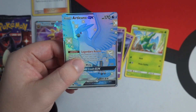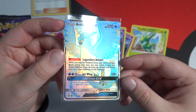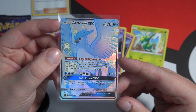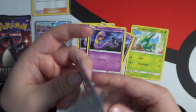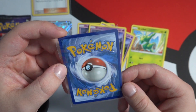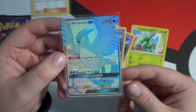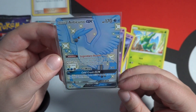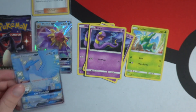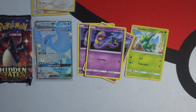I have pulled an Articuno GX on the channel before but it's always great to get another one. Shiny Articuno — one of the most iconic Pokemon in the entire franchise and in the card game as well. Shout out to my cousin Jess who always said she had a shiny Articuno and loved it. Good centering too, this could get a 10 — I could definitely send this off to PSA soon. That is the best card we've pulled so far — we'll sleeve up the Eevee too.